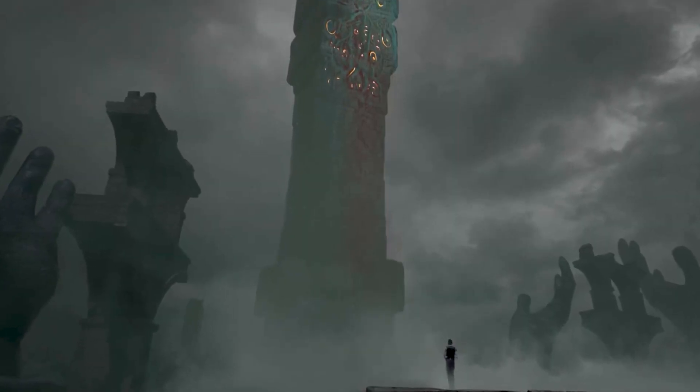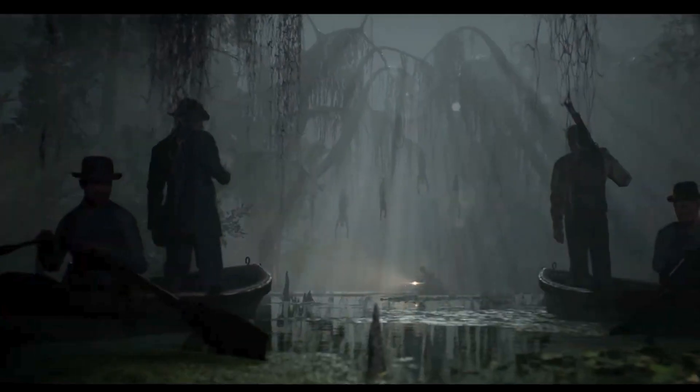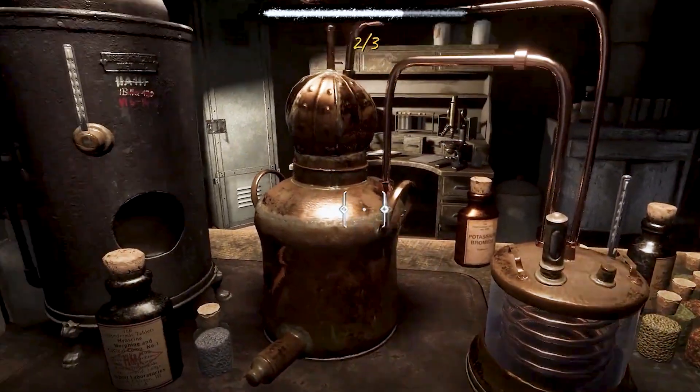The murders appear to be connected to a mysterious cult that worships the ancient god, Cthulhu. As Holmes and Watson dig deeper into the case, they uncover a sinister plot involving a secret society that seeks to awaken Cthulhu from its slumber and unleash chaos and destruction upon the world. Along the way, they must navigate a web of intrigue and deception, dodging danger at every turn as they race to prevent the cultists from carrying out their diabolical plan.